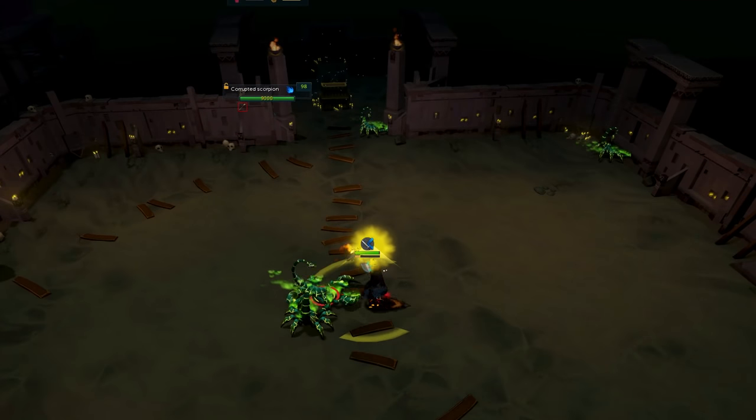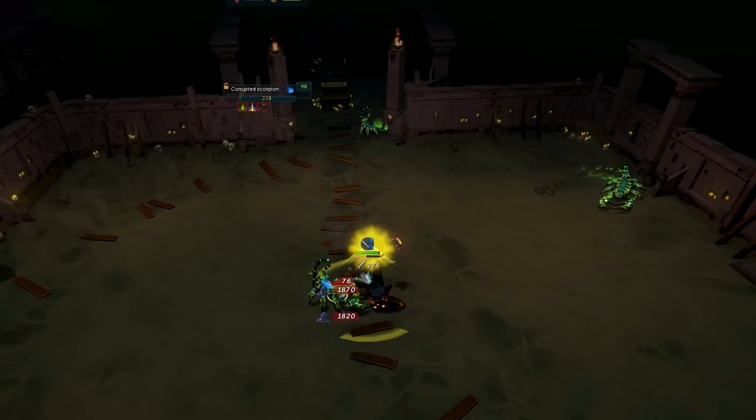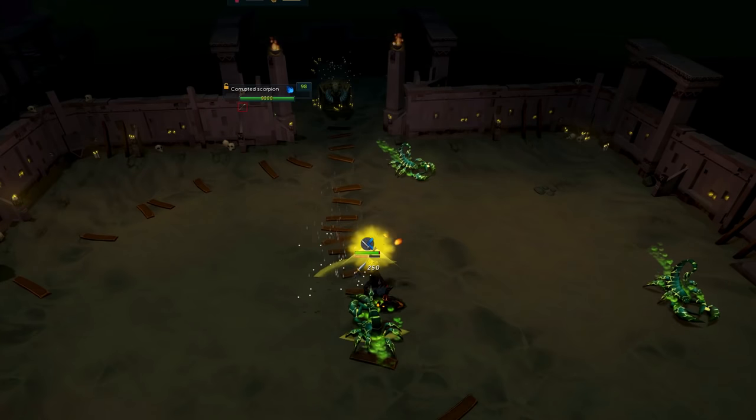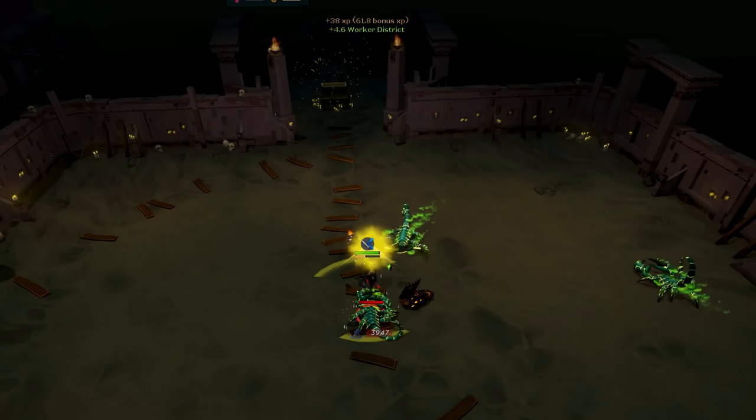In my Inquisitor Staff video I already mentioned that it outperforms melee when killing corrupted creatures, both off and on task. But if you add Greater Chain to the mix you get even more kills per hour at Corrupted Scorpions — that is quite neat.